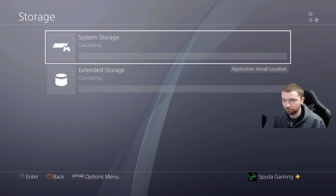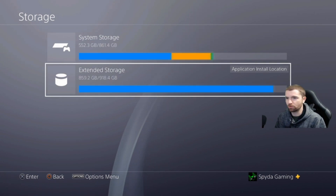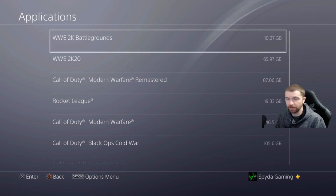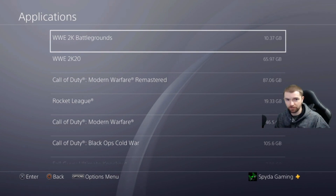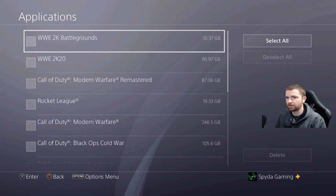You actually have to go into your Settings, go to Storage. Once you're in Storage — this is gonna take a while to load because I have a lot of stuff on here — go to wherever it says system storage, extended storage, whatever you have, and click on Applications. At the top I have 2K Battlegrounds. You're actually gonna have to delete the game from here, not from the XMB.